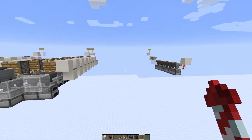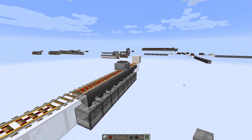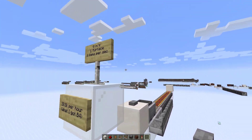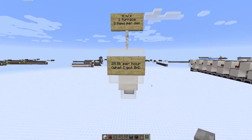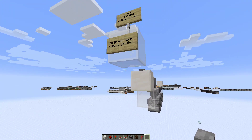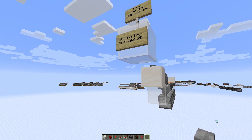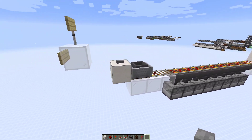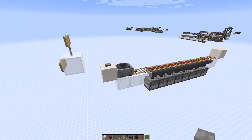I tried going back to the basics, starting with a hopper minecart over some powered rail. A minecart travels at 8 meters per second and has one furnace underneath — that gives you 8 items per second, which when multiplied by 3,600 gives 28,800 items per hour. If you watch my previous furnace array video, that's pretty much what I was getting with my optimal furnace design. This design has pretty much already been maxed out, and mine only has two hopper minecarts.